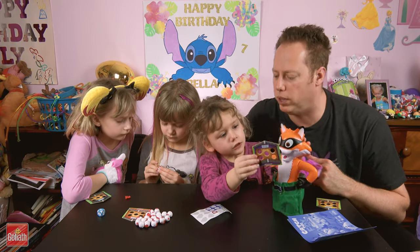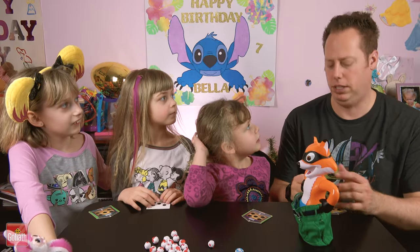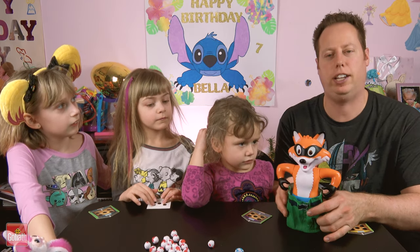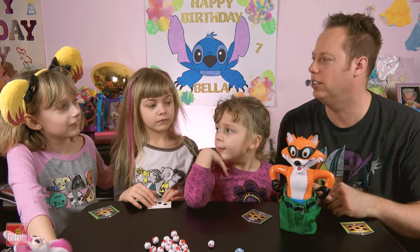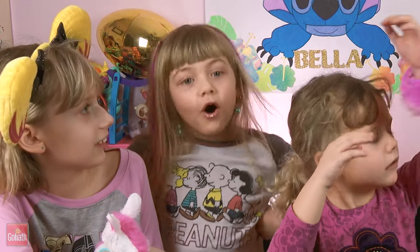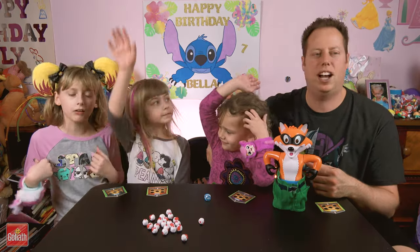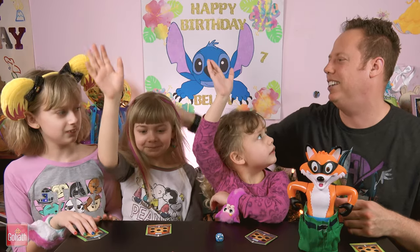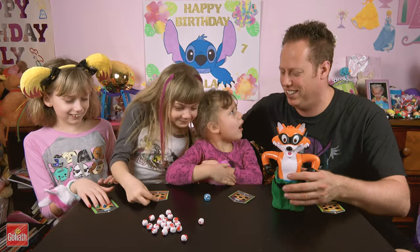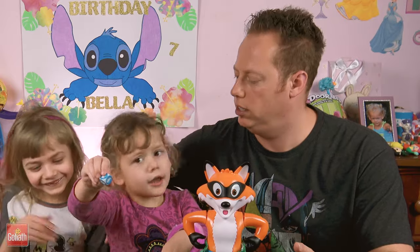The game comes with one fox, 21 chicks, and four chicken coops. The player who makes the best chicken clucking sound gets to go first. Lily does her cluck — boop boop boop boop boop! Bella's turn. Daddy's always the best. How about Bella gets to go first? The object of the game is you roll the dice — I got one.